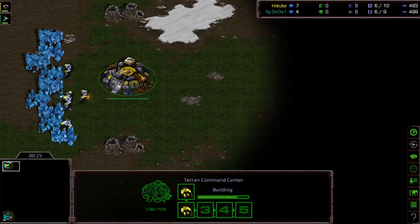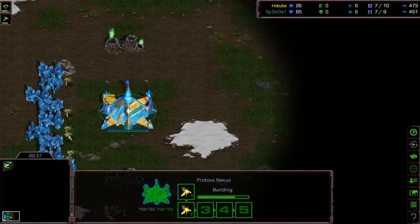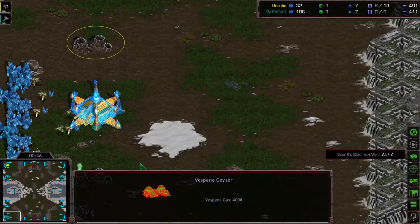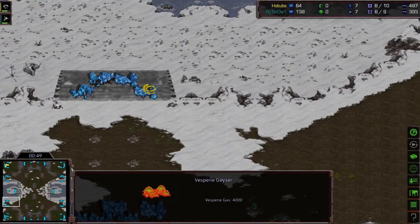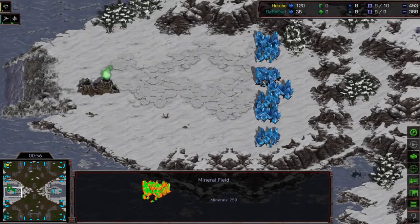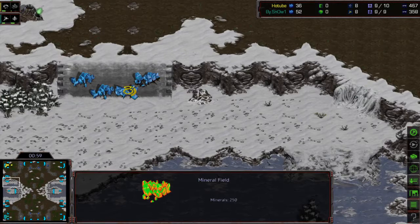Hello, welcome to another StarCast TV cast. This is Siriosity and today we're casting Light against Snow, a best of three, starting off on map one. We're on Optimizer, with Light spawning in the top left corner and Snow in the bottom left. Very unique map with double gas mains, but we also have naturals with four extra metal patches, all very low so they can be mined to open up a separate path to access the back base.